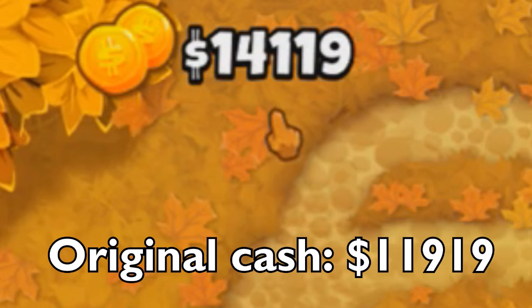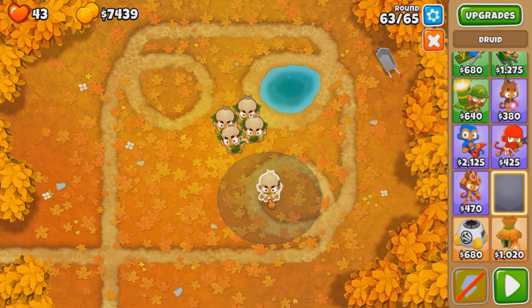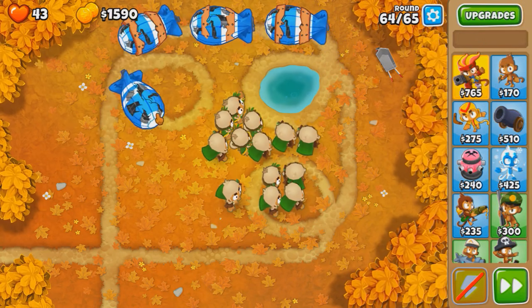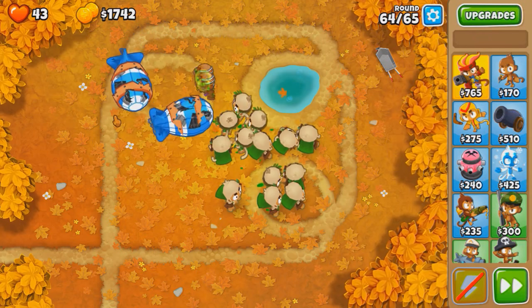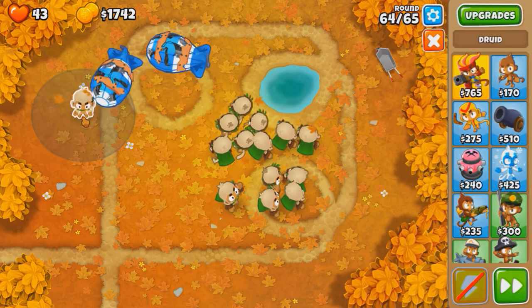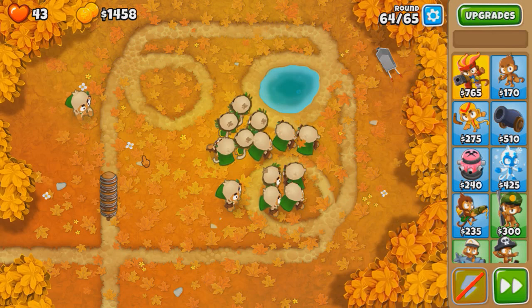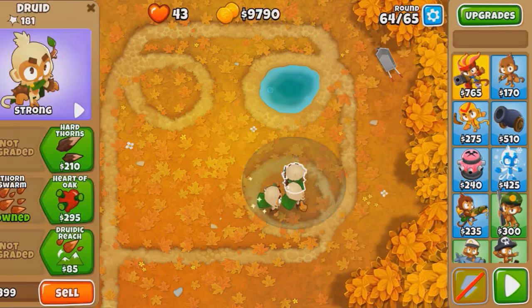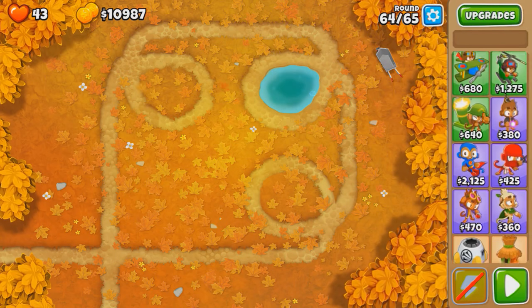The 2k savings are enough for one extra jungle druid and some more. Four MOABs this round — if I can I'll drop an extra druid but I really don't want to. Come on, please pop one — yes! There we go. Two thousand dollars made it that much easier to beat the rounds. Now we have 10.987k.